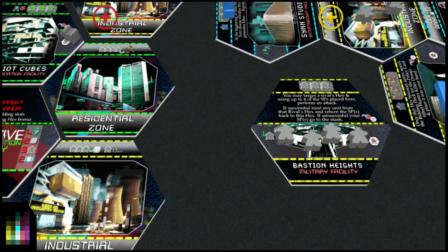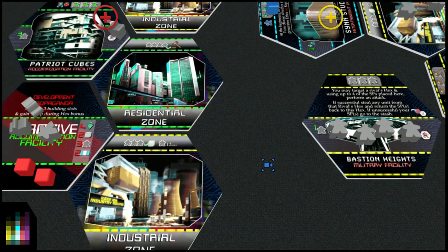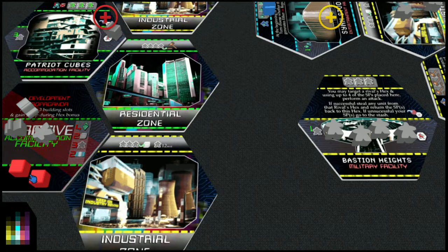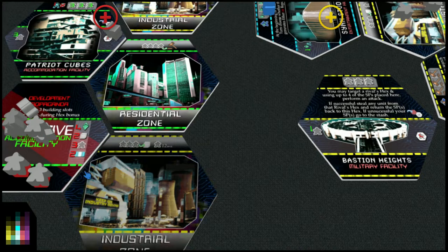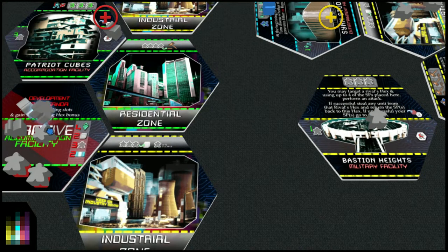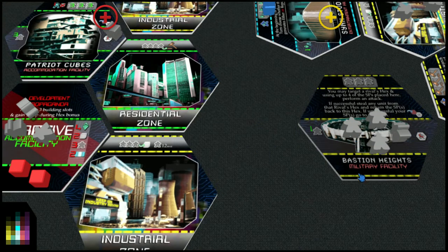Very simply, in this example Bastion Heights is going to attack this inactive facility and send some SPs over to steal these two material cubes. It's always one unit for one unit — an SP may only steal one material cube. We could take these SPs over and steal the material cubes. In this scenario, we want to keep those two SPs back because we feel confident we're going to get the material cubes. The rules for SPs attacking are basically one unit for one unit.